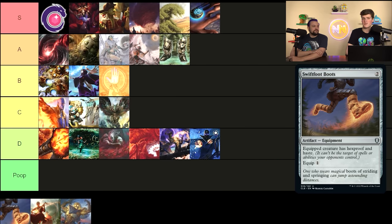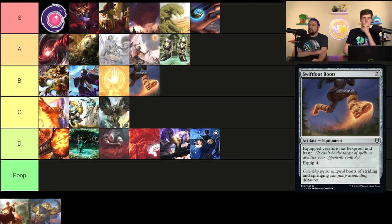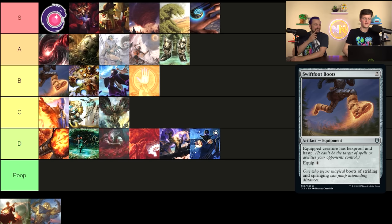Swiftfoot Boots — like Lightning Greaves but it costs one to equip and gives Hexproof instead of Shroud, so you can still target your own creature. Kind of better in Voltron decks that need to stack equipment. I do think this is a solid tier worse than Lightning Greaves — pretty noticeably so. It's top of B; often decks want to play both, but Lightning Greaves is a noticeable amount better. Just like going from a one-mana kill spell to a two-mana kill spell — it's so much harder to cast and hold up.